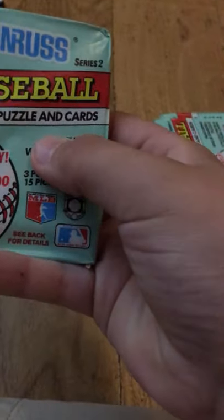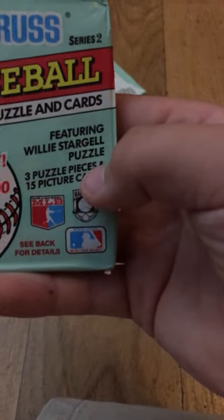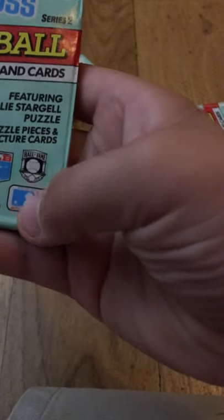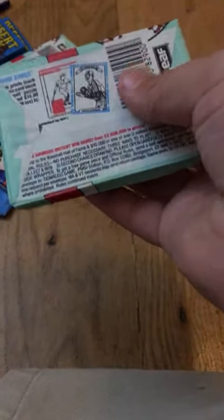I have the Donruss Series 2 baseball puzzle and cards featuring Willie Stargell — I think that's how you say it. Puzzle: 3 puzzle pieces and 15 picture cards. I'm not really sure what year it is, but these are similar to those. I have six of them. I also picked these up at a flea market.